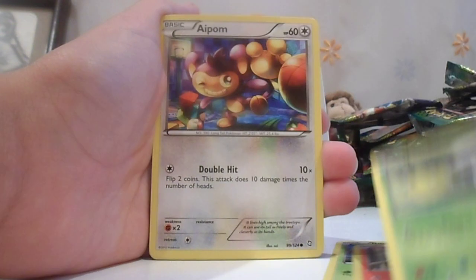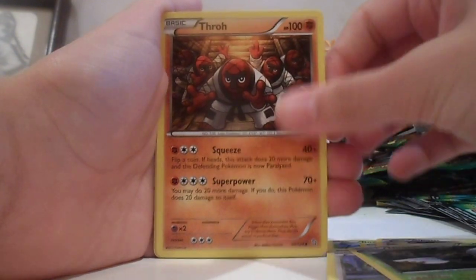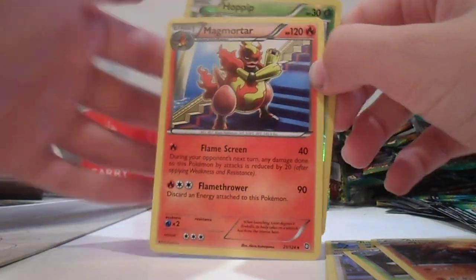Roselia, Roselia, Magmar, Fungus, Apom, Bidoof, Ninjask, Throat, Devolution Spray, Hopper Reverse, and Magmar Char. Nice.